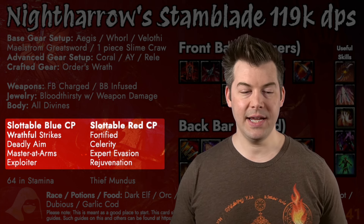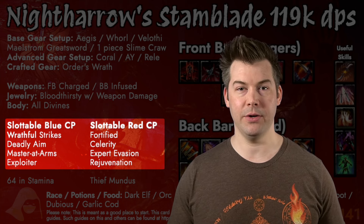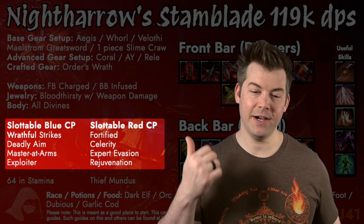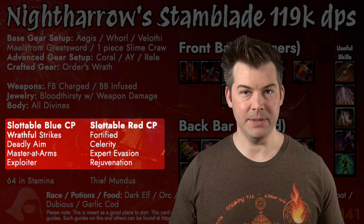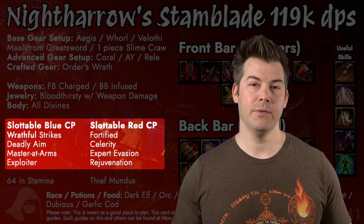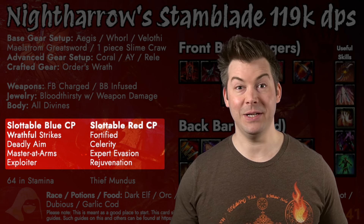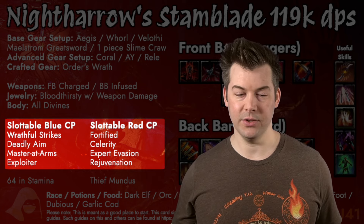If you're Overland and don't have a source of Off Balance — since enemies are constantly facing you so Surprise Attack can't set them Off Balance — you could swap Exploiter out for Thaumatology. Moving on to red CP, it's a choose-your-own-adventure. I personally like Fortified, Celerity, Expertivation, and Rejuvenation on almost all my builds. Fortified increases your armor, Celerity gives a little extra speed, Expertivation gives you a free roll dodge about every 30 seconds, and Rejuvenation increases recovery, which we'll need on this build with the recent Nightblade changes. Slippery is also great — it lets you break free automatically without costing anything, which is crucial in certain fights but useless in others. There's really no wrong answer on the red tree.